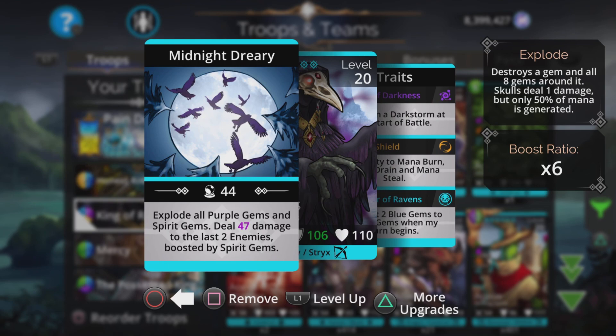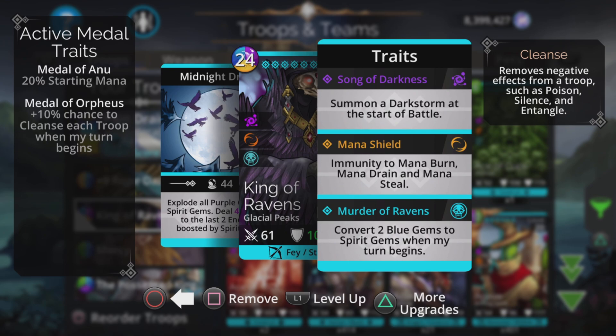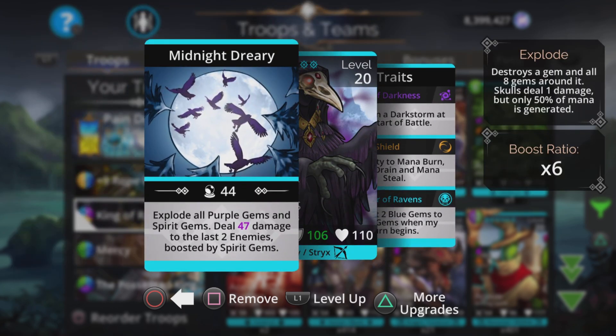It explodes all purple gems and spirit gems, which are blue. Deals magic-based damage to the last two enemies boosted by spirit gems. The traits are really cool as well: immune to mana burn, mana drain, and mana steal. It means it doesn't get drained from its own spirit gems, and converts two blue gems to spirit gems when its turn begins. So really cool.